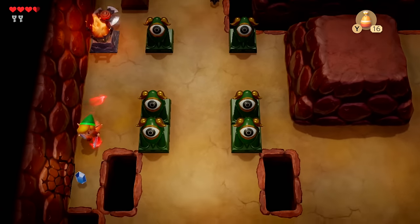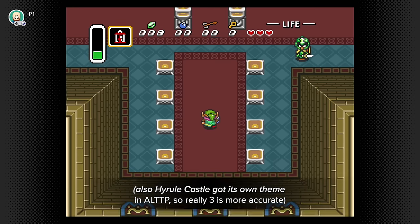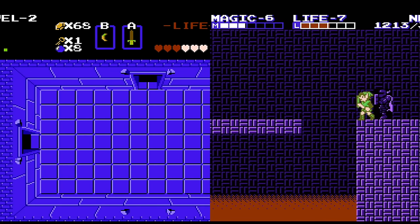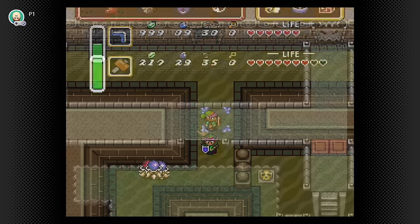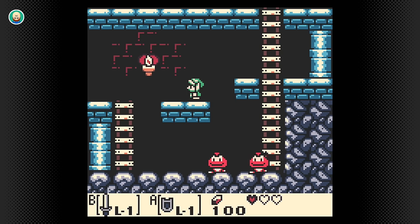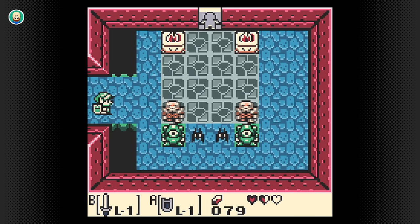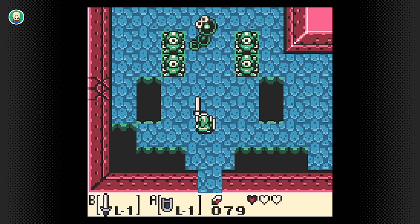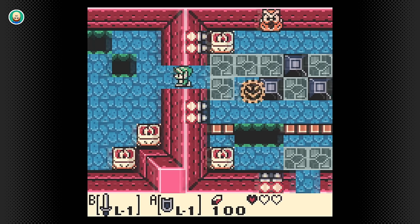Something I want to note is that Link's Awakening was the first Zelda game to give us dungeon-specific music. Zelda 1, 2, and A Link to the Past had a total of two dungeon themes each — the NES titles shared their dungeon themes among all dungeons with the exception of the final dungeon, while A Link to the Past made the distinction between light and dark world dungeons. It's interesting that Link's Awakening, a game made for technically inferior hardware, made the choice to give every dungeon unique music — a very welcome choice.